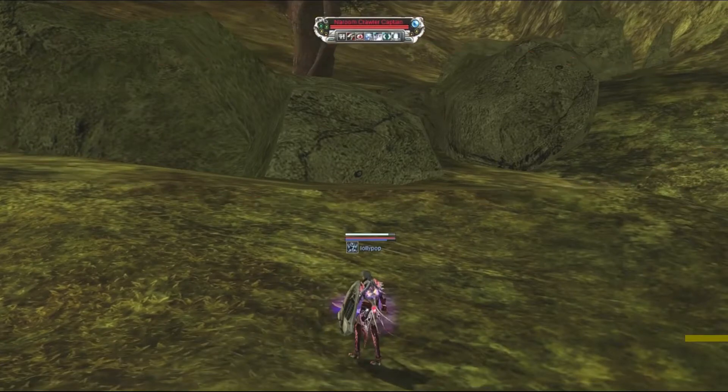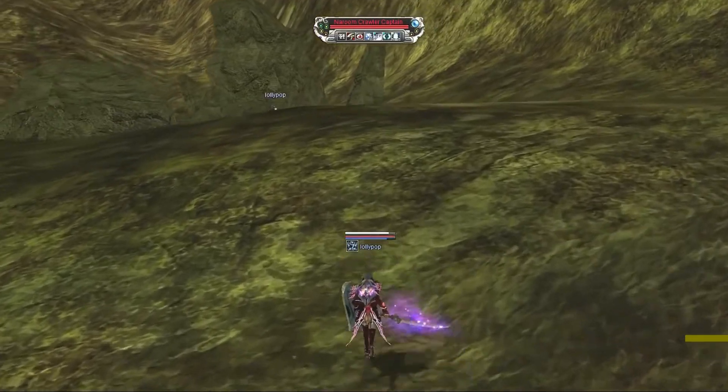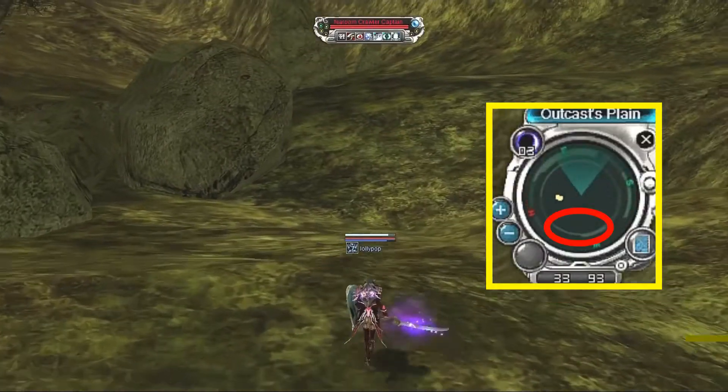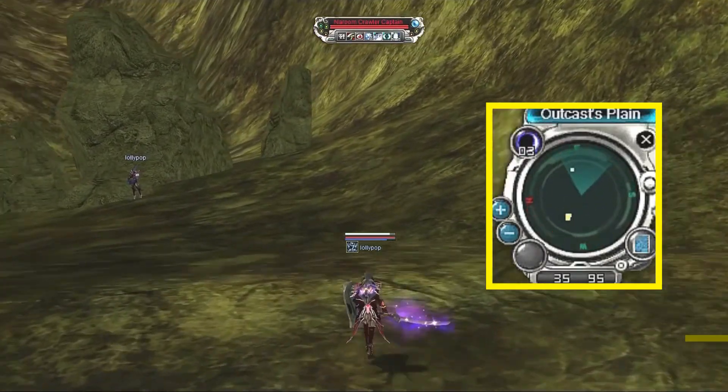Once you pass these set of boulders, you will need to rely on your radar to maintain the appropriate distance from the compressed mobs. Ensure that the mobs are always close to the inner part of this arc on the radar.